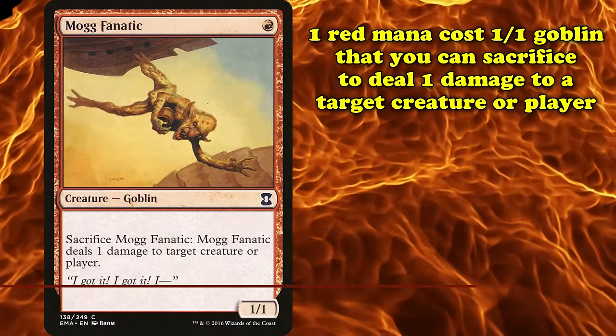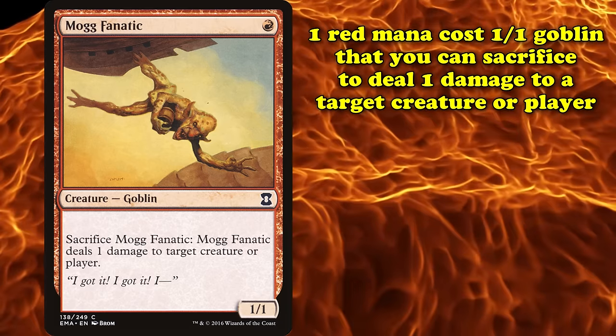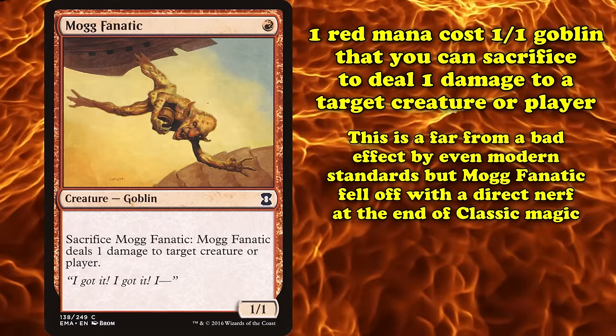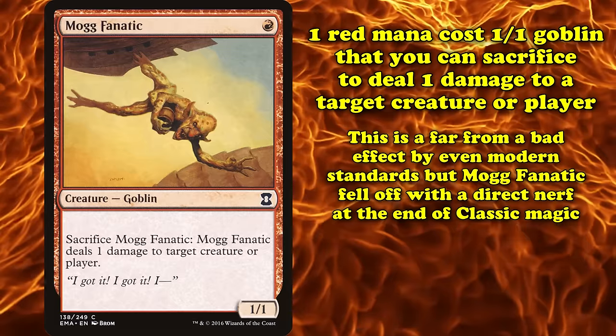And at number 2, we have Mogg Fanatic. This creature costs 1 red mana for a Goblin that has 1 power and toughness, and can be sacrificed to deal 1 damage to any target. This is far from a bad effect, even in the current days of Magic. However, what makes Mogg Fanatic a far cry from what it once was is how it received a direct nerf with the end of Classic Magic.